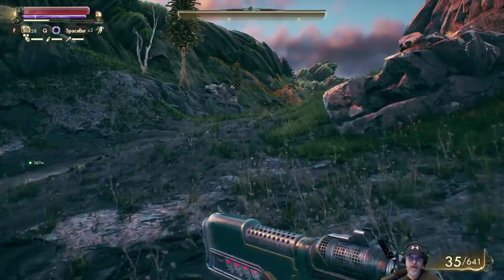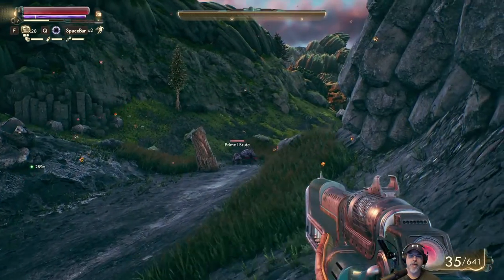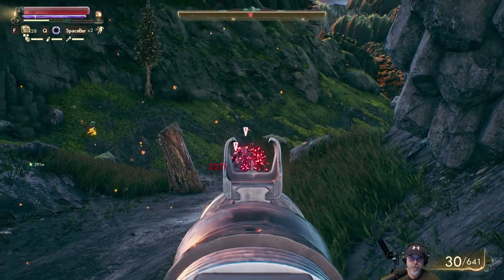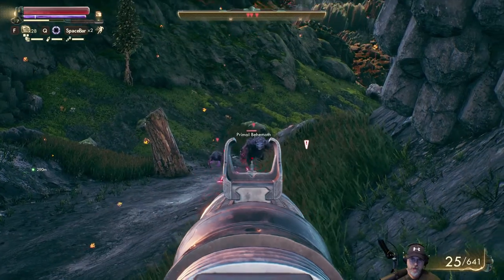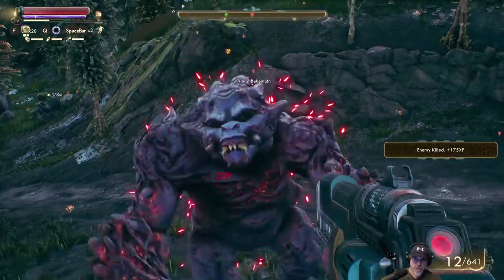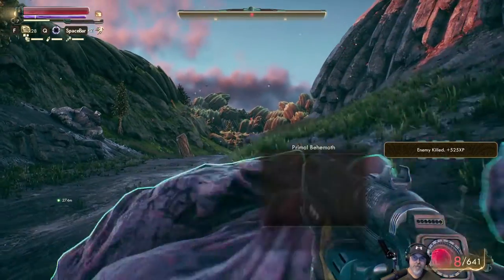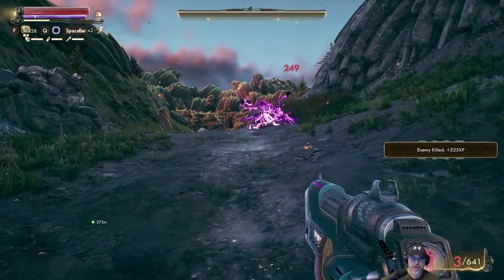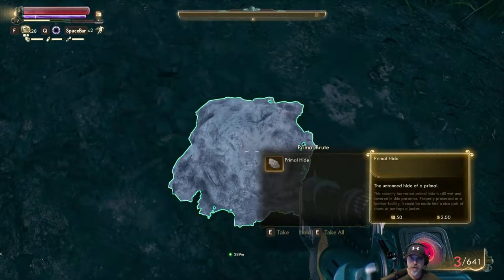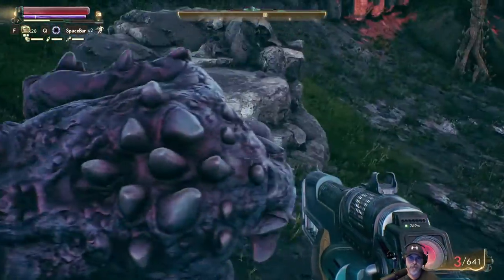I think we'll have more bad guys to fight here — more of those primal guys. Yeah, right there. Alright, here we go. Oh, he's right there. Okay, we got him. This plasma gun is fantasmagorical, man. I'll tell you what. Wasted him. What's this guy have? Nothing.